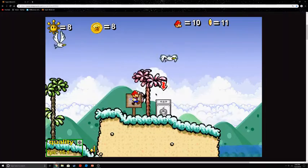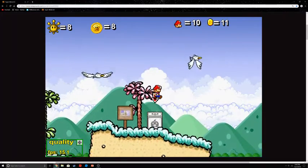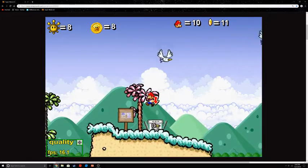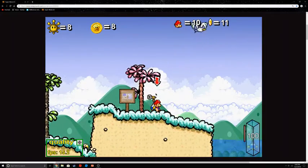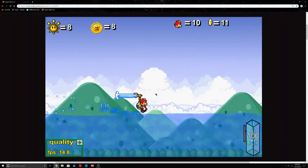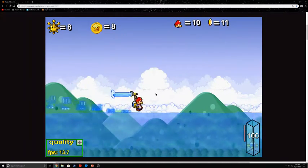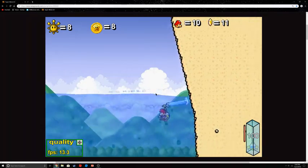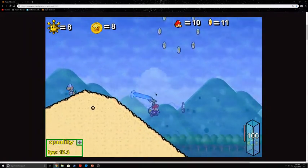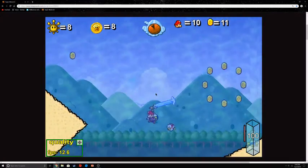New ability: Turbo Flood! I'll really like this, if I can go on it. Now once I hold down C, look at this — I am Jesus! I am walking on water! I can also use it underwater to go at incredibly fast speeds under the water!